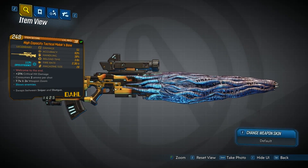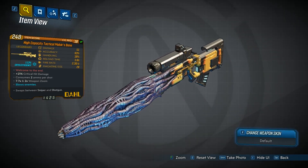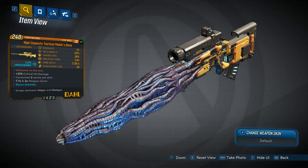This weapon says "Welcome to the End" as the red text. It has plus critical hit damage, consumes two ammo per shot, and has different zoom levels. It's also in the cryo element — I'm not sure if that's the only element you can get it in or not.